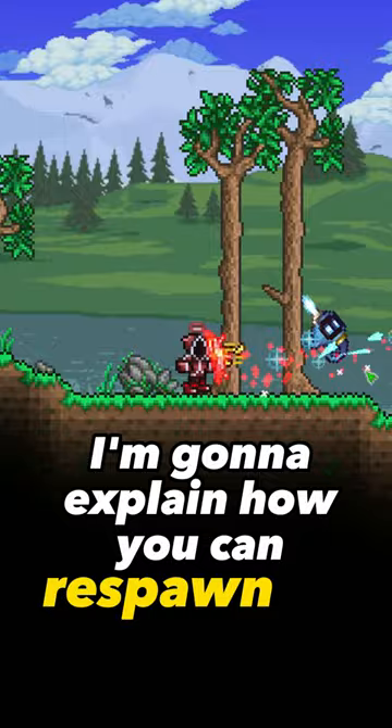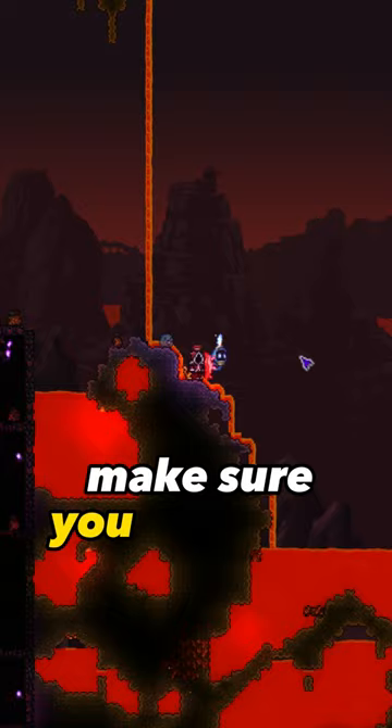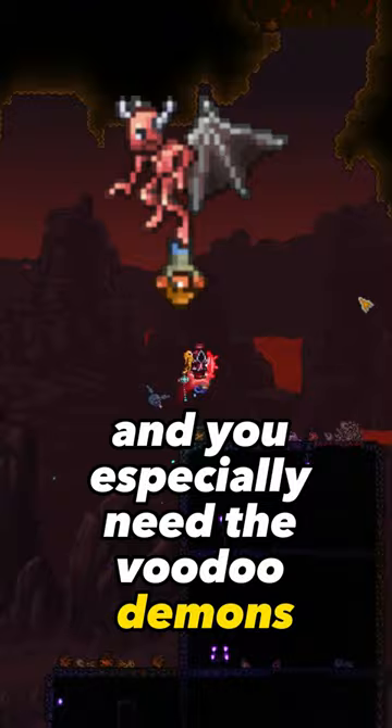Next step: get to the underground and head down there. Make sure you search for demons, because you need a guide voodoo doll. You especially need the voodoo demons — these are just normal demons that have the voodoo doll hanging on their tail.